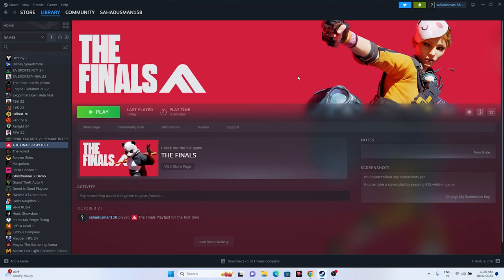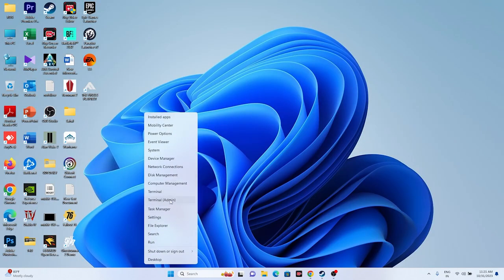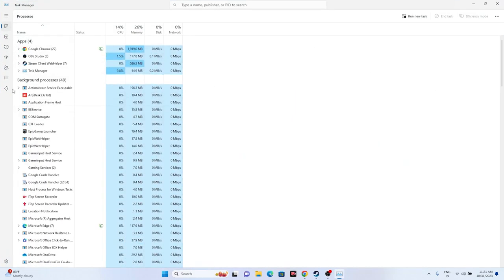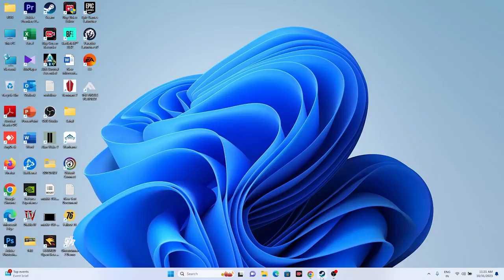Next, close all overlay applications, as these are one of the main reasons for crashing issues. Open Task Manager, and close unwanted background applications such as Discord, RivaTuner, MSI Afterburner, and everything else that is running unnecessarily. Once you remove everything, try launching the game — this step has worked for many users.